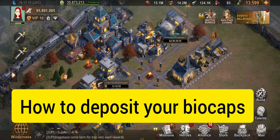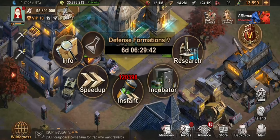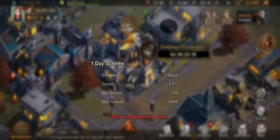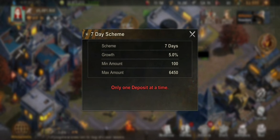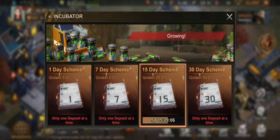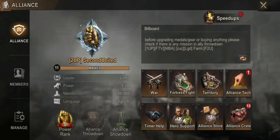How to deposit your bio cups: the building where you can deposit — which acts as an incubator or bank — is your research building. You can deposit for 1 day, 7 days, 15 days, or 30 days. For 30 days it will give you 50% return, so if you deposited 3,000 bio cups, after 30 days you will have 6,000.